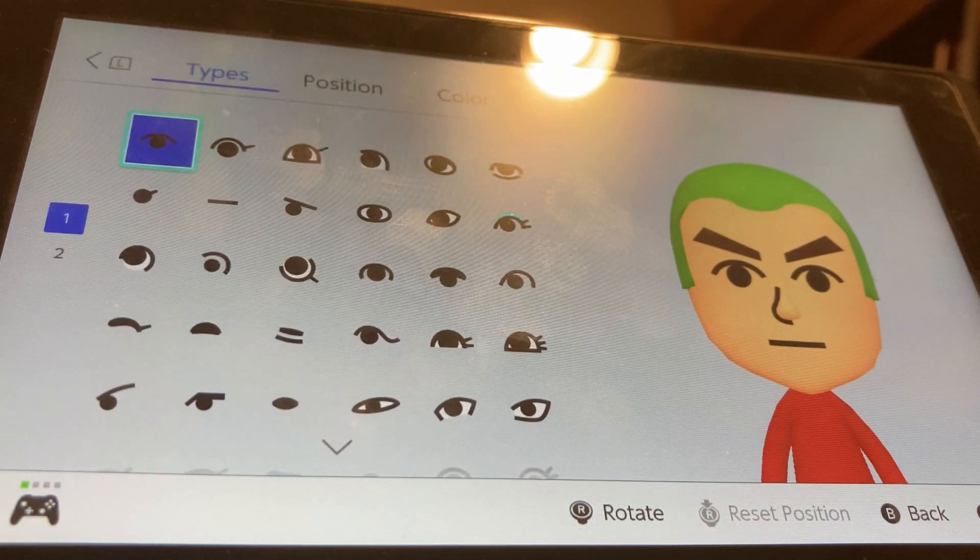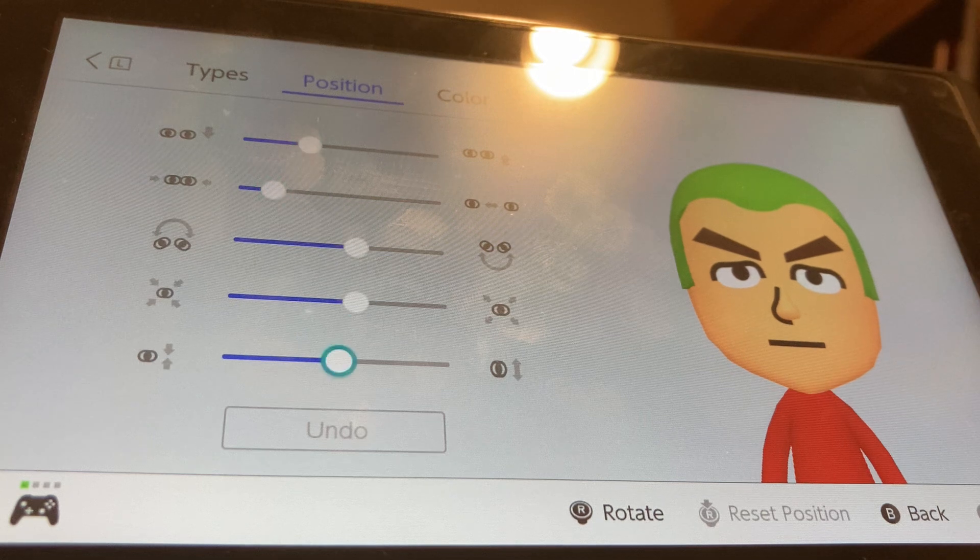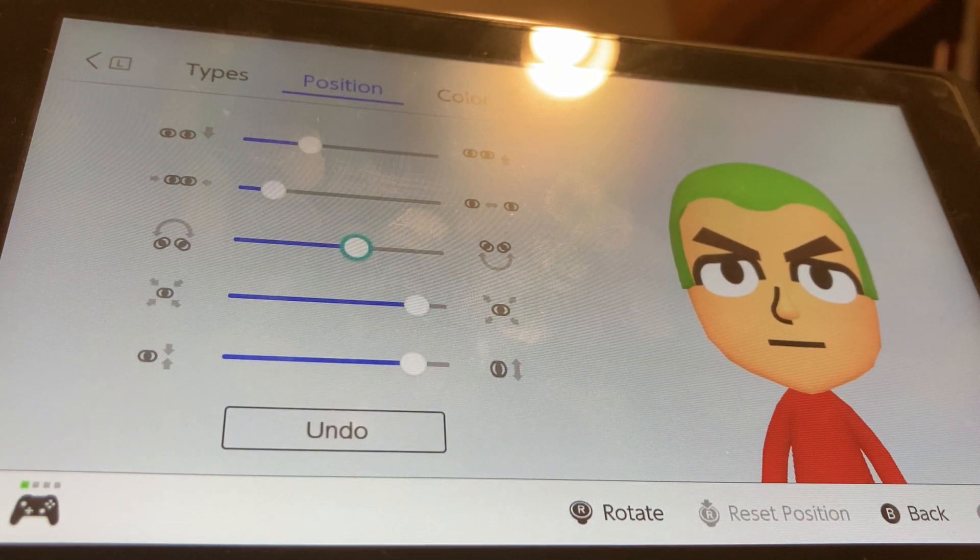For eyes, we're also going to go to the second section, and we're going to be choosing these eyes right here. We're going to make them thicker by two, bigger by two, tilt them up by one, and put them upwards by one.